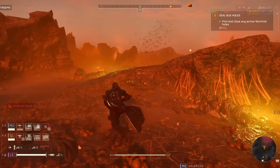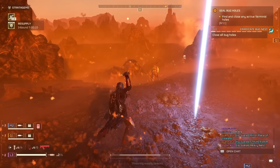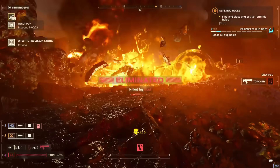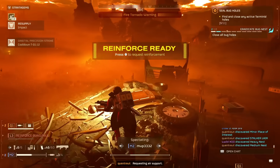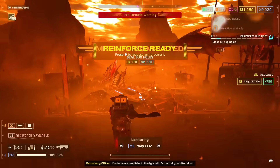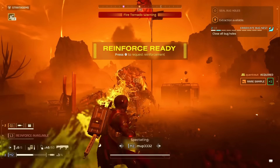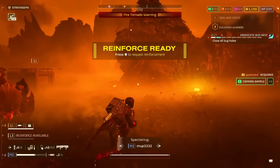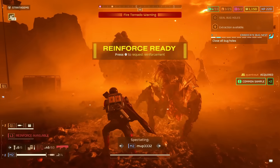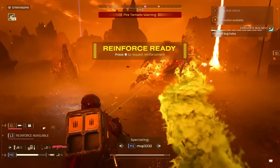I think the only weapon that's worth it in this warbond is the Cookout Shotgun. The two flamethrower weapons are a bit mid — they're not bad, they're not terrible, but I think if the developers had not made the changes to the flamethrowers specifically, this would have been amazing. As of right now, it's just not that great. However, the Cookout Shotgun is probably the best weapon in this warbond and it stands out the most. I also really enjoy the Inflammable passive, which gives you 75% resistance to fire damage — that one's absolutely awesome. The items I did not enjoy were the FLAM-66, the secondary, and the booster, which is just underwhelming and lackluster.